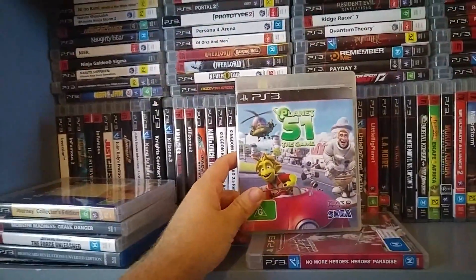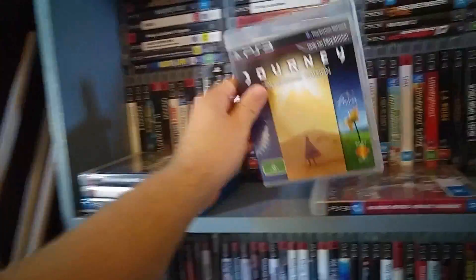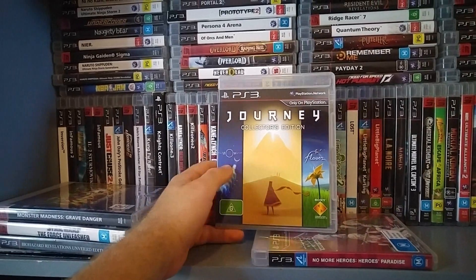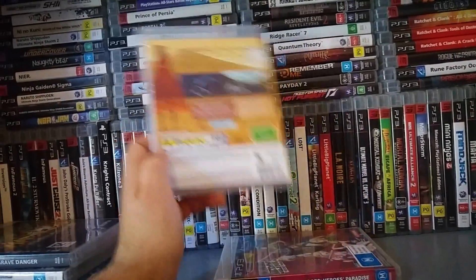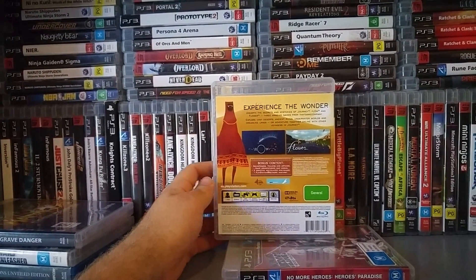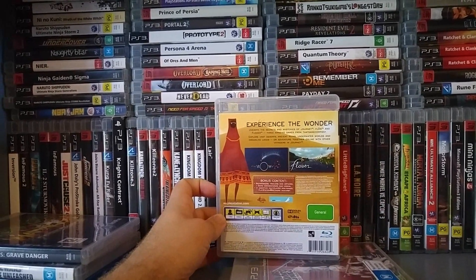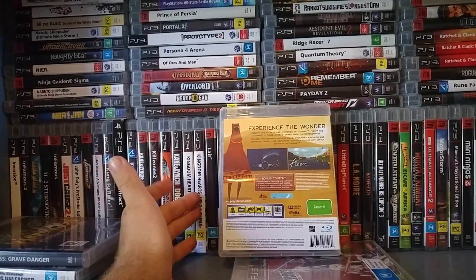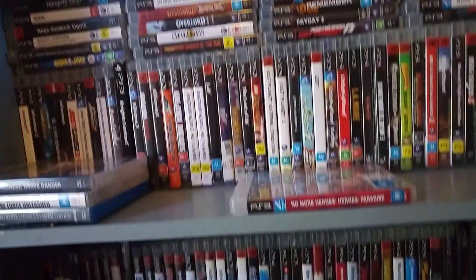I just need to show the collector's edition stuff. Planet 51 — haven't played it yet. Journey Collector's Edition — crazy good. Flow is okay, but Journey and Flower are the games you want. This is by the same people who made Abzu on the PlayStation 4. They're all very similar games — you're in this foreign world playing as a creature wandering around with beautiful scenery and good music.